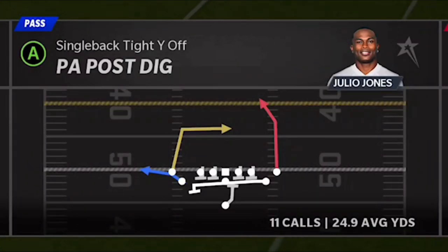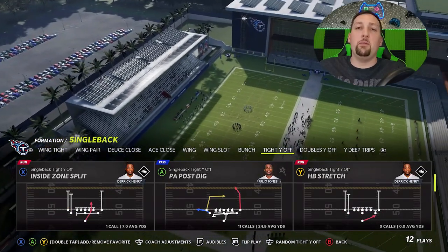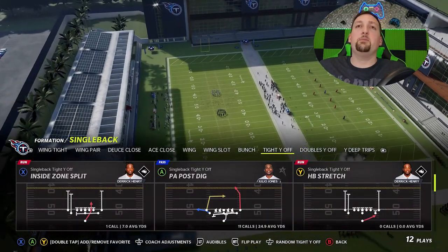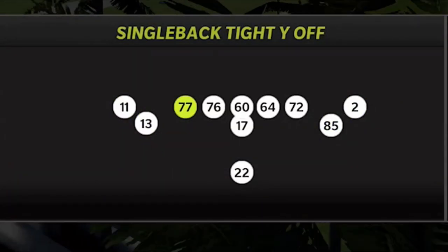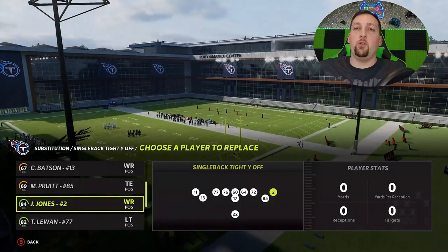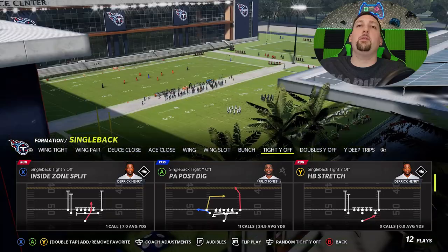The pass play is going to be the PA Post Dig. I have more passing plays — if you want to see them, I have them on my Patreon and Join Now community tab. Hit the like button and let me know in the comments if you want to see them on YouTube. The only thing you really need to be aware of on this play is to have your best and fastest receiver at this particular spot, because this is where all the home runs are going to come from. Let's go ahead and pick the PA Post Dig.